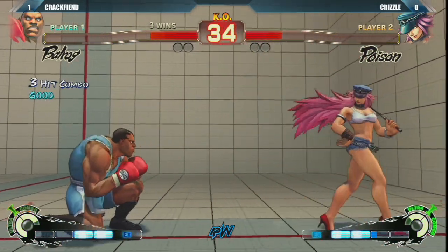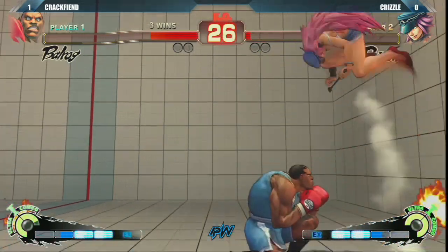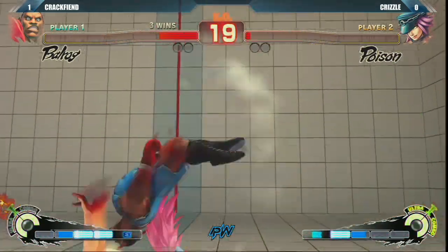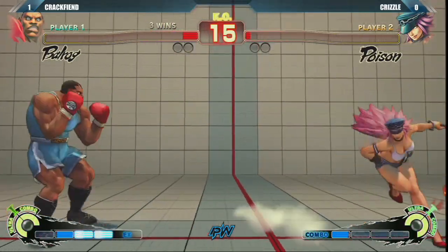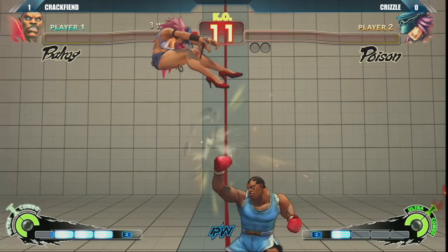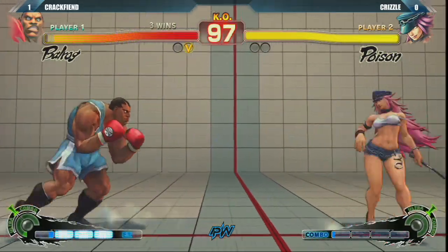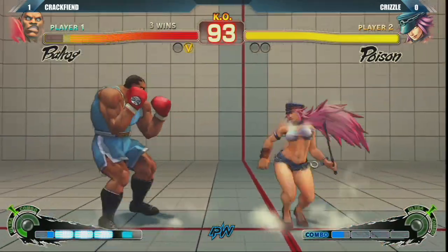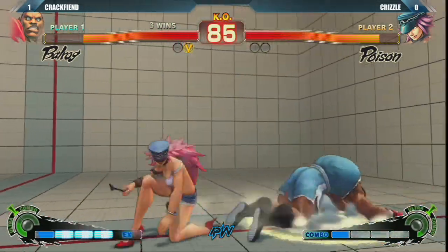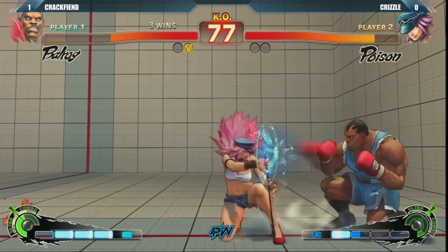Right now he's not trying to get too fancy — just holding down-back, protecting his life lead. Third time we've seen the low roundhouse from Balrog this round, and now he's got Krizzle double-guessing himself, getting a walk-up throw off of it. She's jumping out of the corner. The EX version automatically goes into the throw — that's the difference. The EX version also armor breaks, and he doesn't have to press the button on reaction to go into the throw with the EX version.